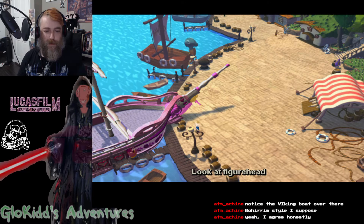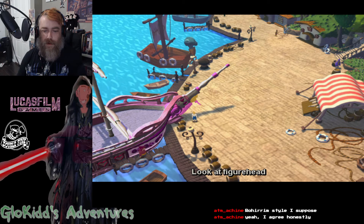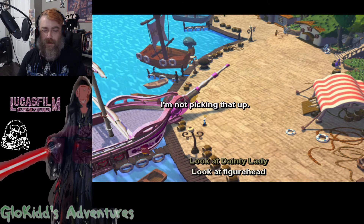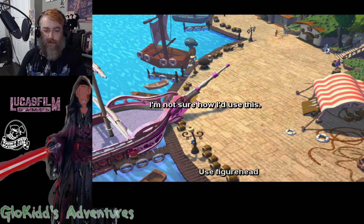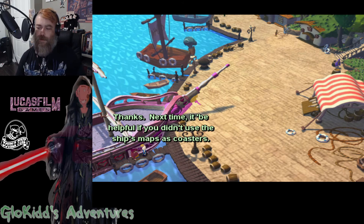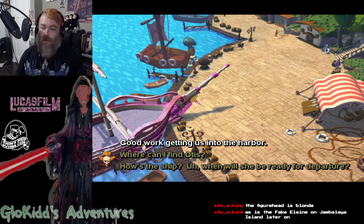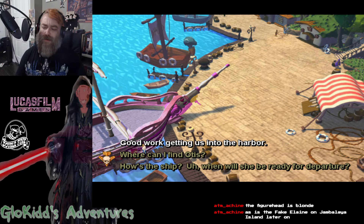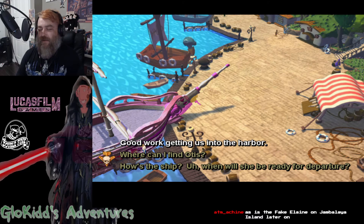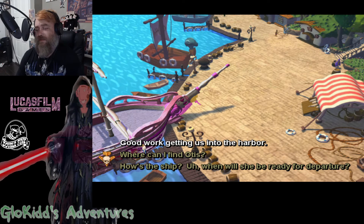Good figurehead, and they're really pointing out — we look at this, I'm not picking that up. I'm not sure how I'd use this, and you'll find out. Ahoy there, Mr. Cheese. Yes. Good work getting us into the harbor. Thanks. Next time it'd be helpful if you didn't use the ship's maps as coasters. That is a good point as well. And on that note, why is Fake Elaine blonde?